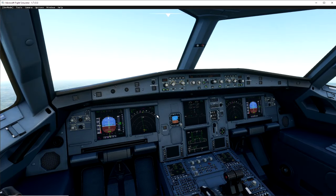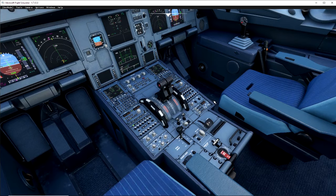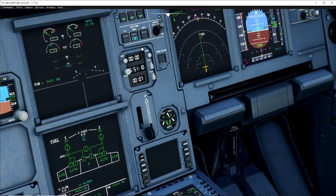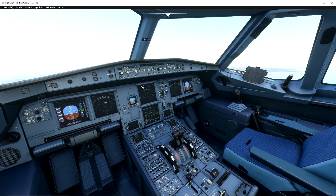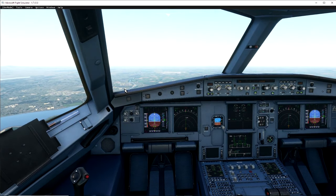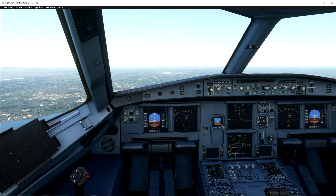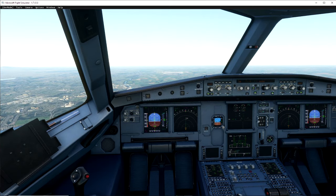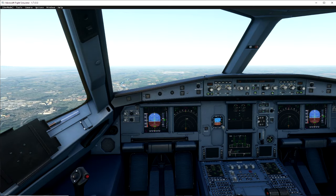I'm going to turn approach on — that should now start bringing the aircraft down, which it is. At this point we can throw the landing gear down; we already have our full flaps configuration. The only other thing is to set auto brake to medium. We could probably do low since it's a long runway; if it's a short runway you might want max. Normally at 1000 feet I'd take over, but today we're going to wait to 500 feet. Each practice session, try taking over a couple hundred feet earlier to get used to the controls and winds.